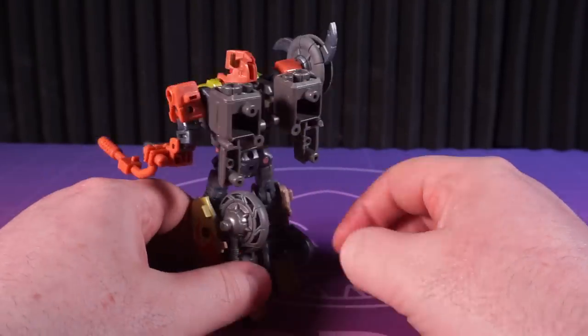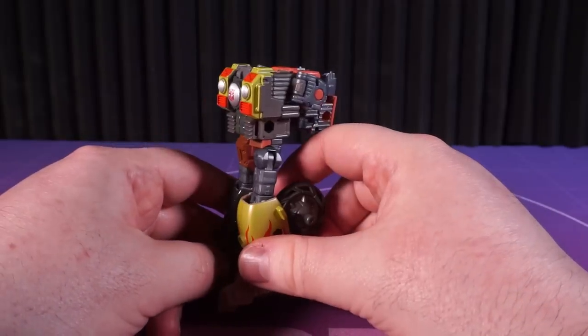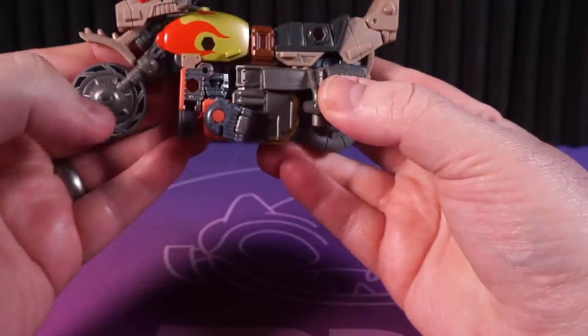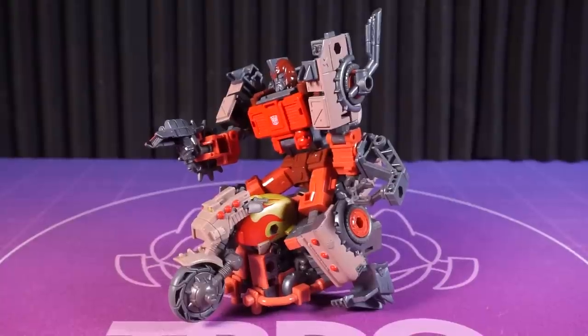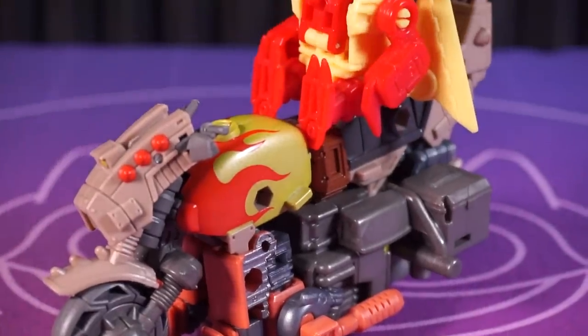Transformation is pretty familiar motorcycle territory. The body compacts into a cube and the legs become the front and the back. Attach the accessories and that is a handsome bike mode - more so than Legacy Prowl, that's for sure. We do have a big foot sticking off the back but that's alright. Scrapbook is unfortunately a bit big for Crash Bar here, but you will be able to find someone that fits, I'm sure.